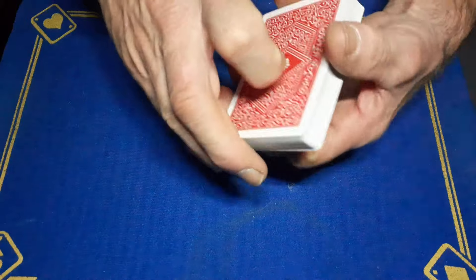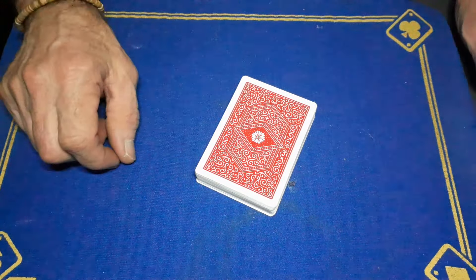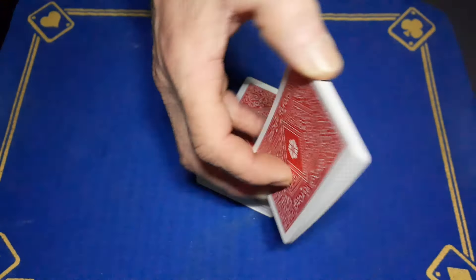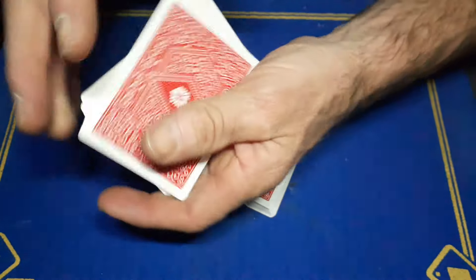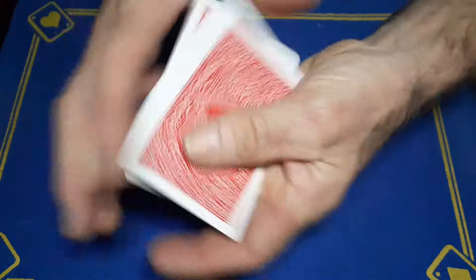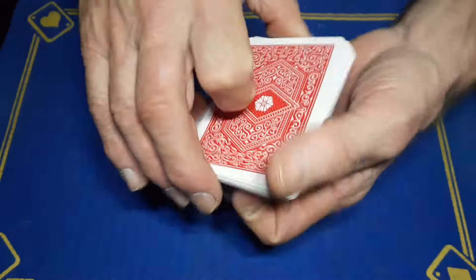The spectator is going to cut to any card and look at the bottom card. I'll turn away — I do not need to know. You can remember that card for me. Then get the spectator to shuffle these cards so they don't even know whereabouts their card is.